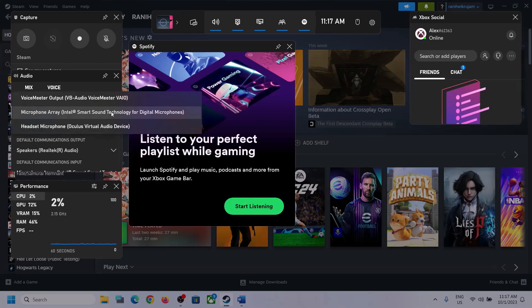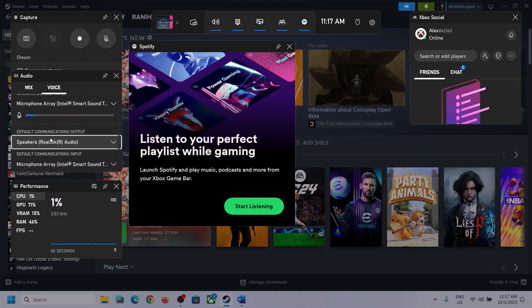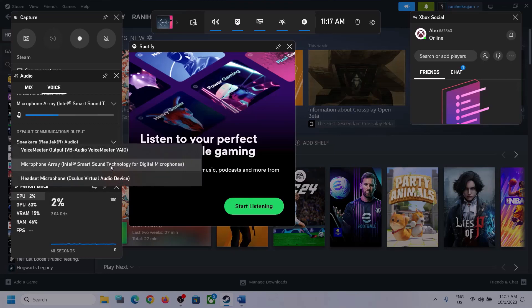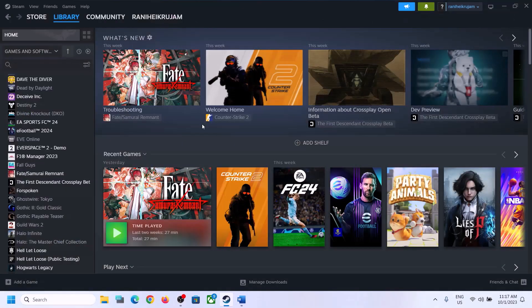In the Voice tab, also make sure that you select the right audio device. Scroll down and you can see Speaker Communication Output — again select the right audio device. In my case it's Realtek audio, so whichever headphone or speaker you are using, make sure you select that particular device. After this, launch the game and then check.